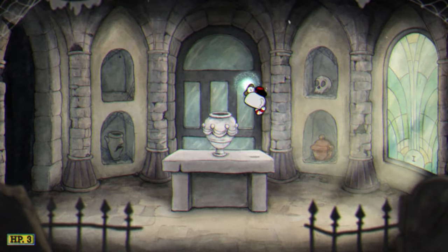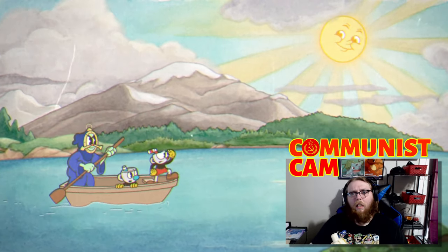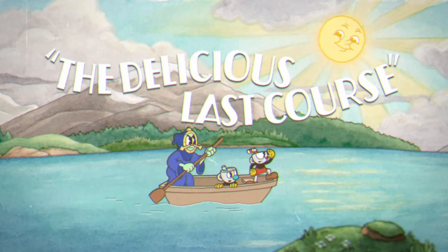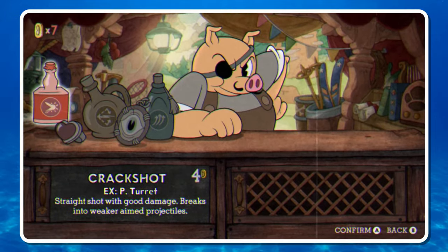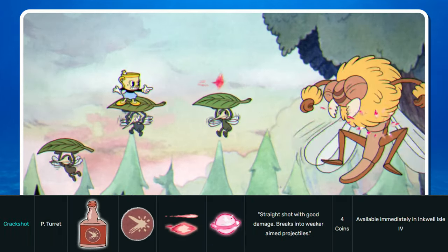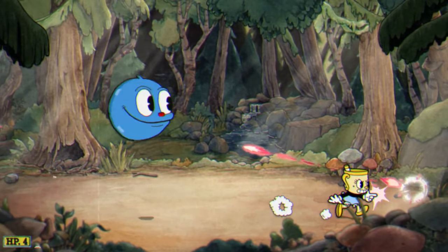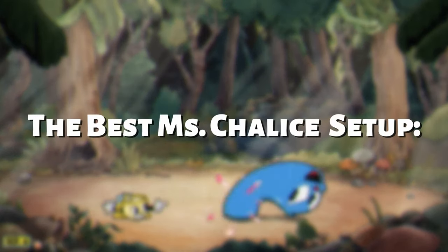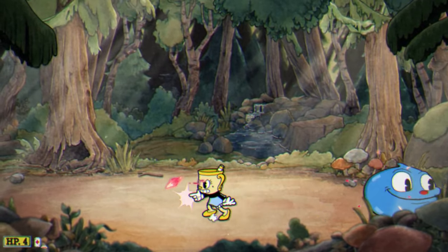My second tip might be surprising: you should buy the DLC. For $8, The Delicious Last Course makes the base game so much easier. For one, it adds a bunch of new weapons. My personal favorite is the Crack Shot — it functions nearly identically to Chaser, but does more damage at the cost of a slower fire rate. It's by no means essential, and if you only have Chaser that's totally fine. But if you're not a fan, try experimenting around. The new weapons are some of the best in the entire game.